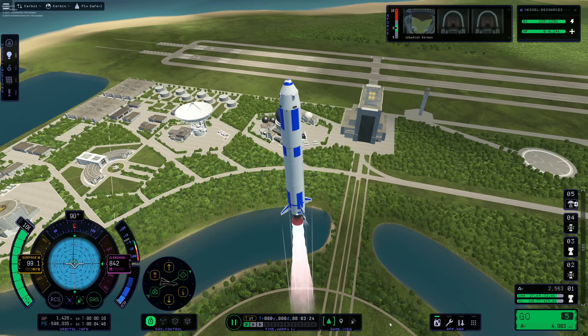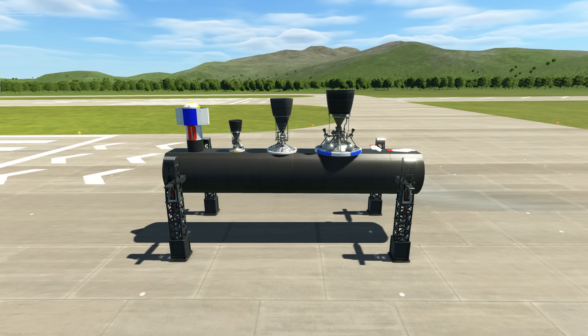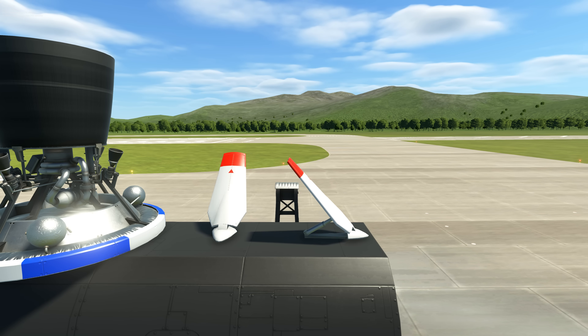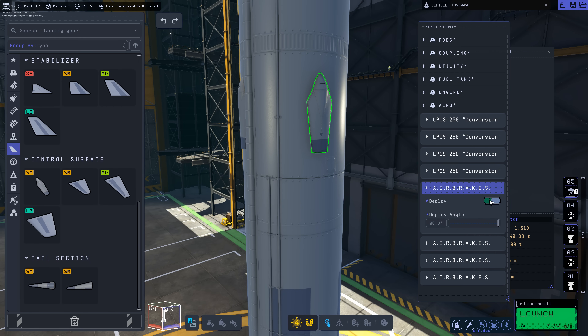The developers have introduced some new parts to play around with in this update, which will expand our spacecraft design options. These parts are three new engines, docking ports, and the airbrake from KSP1. Although I did notice this isn't without a few bugs — for example, it doesn't look like you can deploy the airbrakes in the vehicle assembly building. Not quite sure how that one was missed.